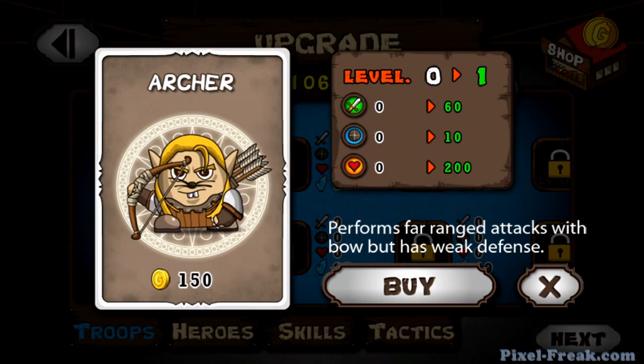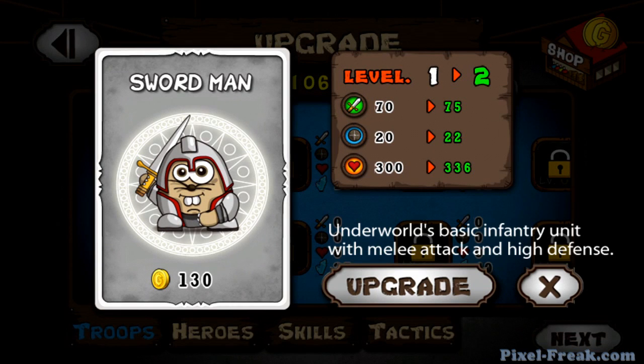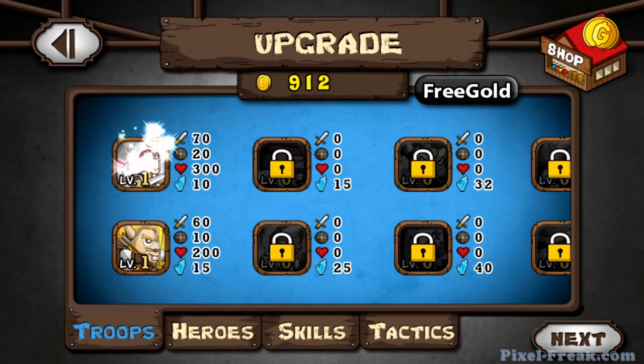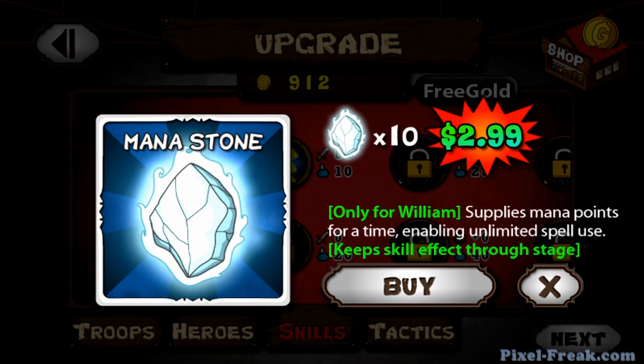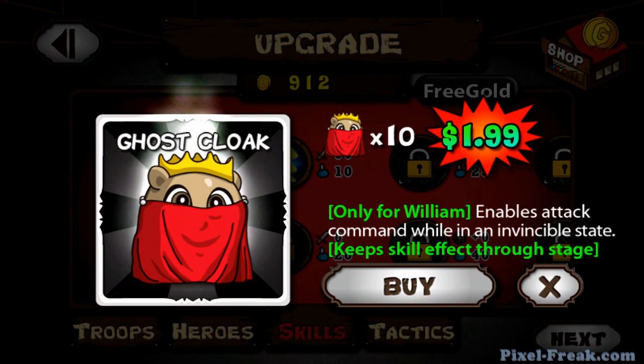Here you select which little guys you want to upgrade. I can buy the archers at this point and I can upgrade my swordsmen. As you go through the game, new guys unlock, and in addition to getting troops, you have heroes. So far I can only upgrade my hero — I can't actually get any new heroes. I also have skills which I'm able to buy. The two right hand skills cost money to use, so I don't actually use them. One of them is invincibility and the other one is unlimited mana.